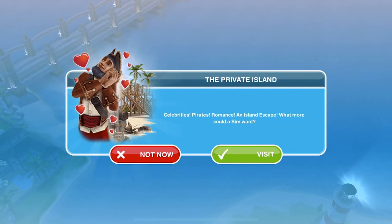When you go into your game, you will get this pop-up that says The Private Island: celebrities, pirates, romance, an island escape. What more could a sim want? So obviously you have two options here. You can click on Not Now, but why would we want to do that? We of course want to go ahead and visit it.